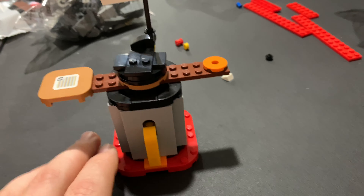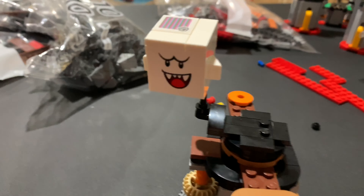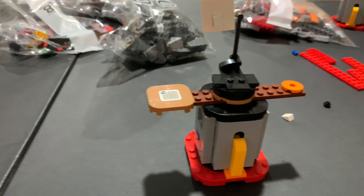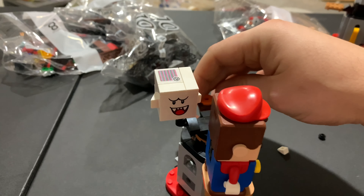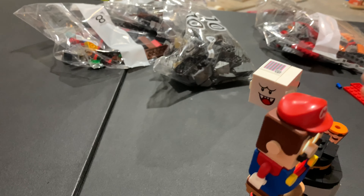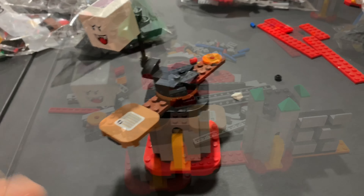We finished that bag and it builds this platform where, as you can see on the box, Mario goes around in circles and the Boo chases him around. You can set him on there and he collects coins while you're spinning him, but the whole time the ghost is chasing him. Whatever you do, don't step on the ghost.